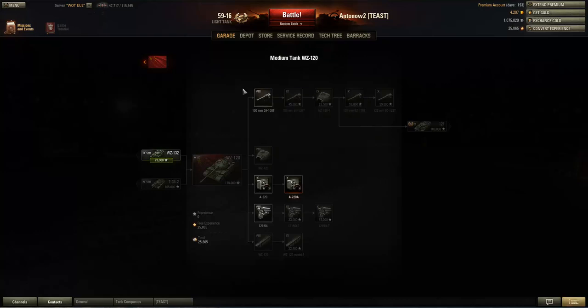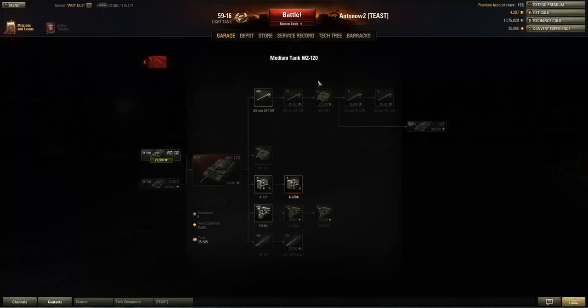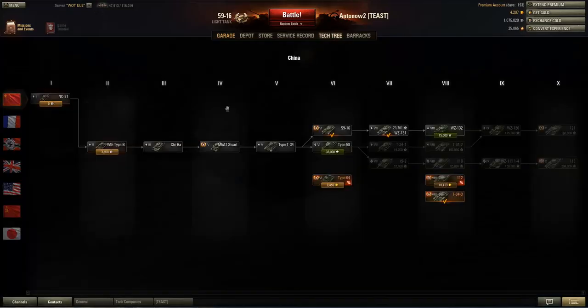There are some good reasons to go down the light tank line. First, the light tanks are generally a lot better than the mediums. Also, the top gun on the T-34-2 is the 100mm 59-100T — which is actually the stock gun on the WZ-120 at tier 9, a really bad starting point. But the WZ-132 tier 8 light tank gets the 100mm 60-100T, the first upgraded gun on the WZ-120, making the grind much easier.